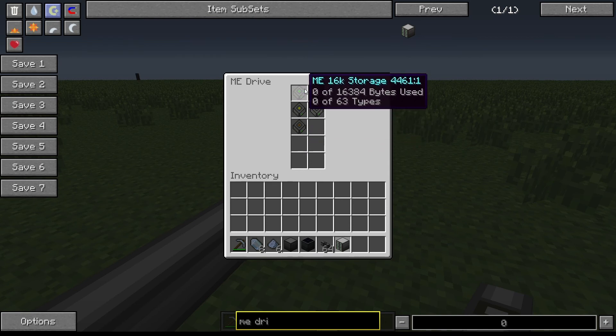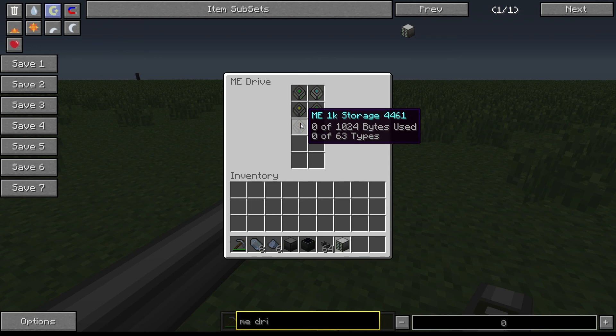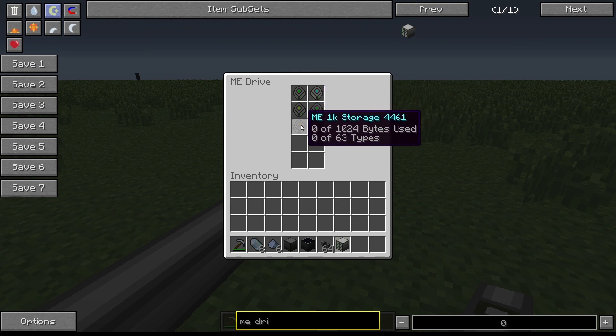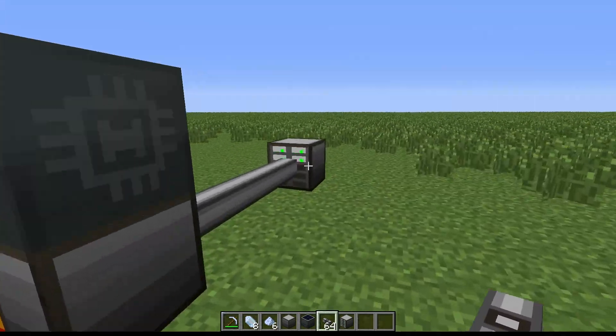This storage room holds your hard drives. The most basic one holds zero out of 1024 bytes, and all of them can hold up to 63 types. Bytes are basically the amount of blocks you put in it - if you put a thousand grass blocks you'll have one type and a certain number of bytes. Types are the number of different item types stored, bytes correspond to the quantity.